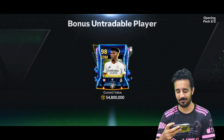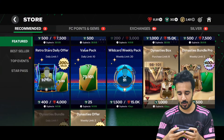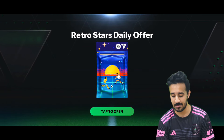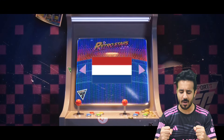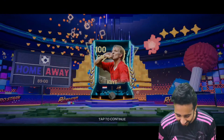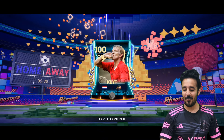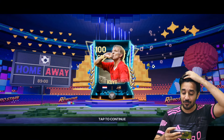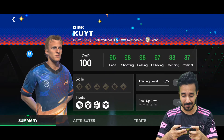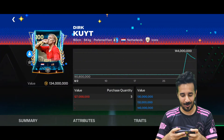Not bad, we'll call that a win pack getting a 98 rated card. I don't have enough FC points for a second pack, so opening a 4,000 gem tradable pack. We get a walkout — from the Netherlands, and it's an iris card... a 100 rated tradable card! No way — from only 4,000 gems! His price is 134 million, so I can sell him for at least 130 million. Oh my god, that was the win pack!